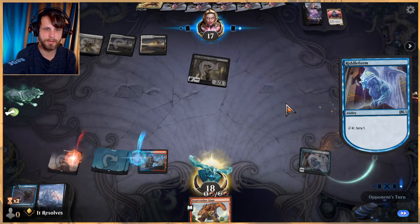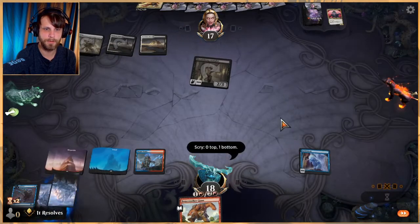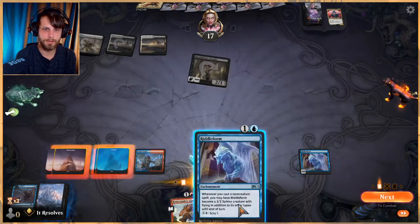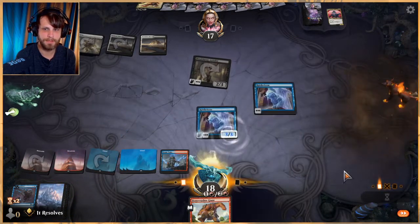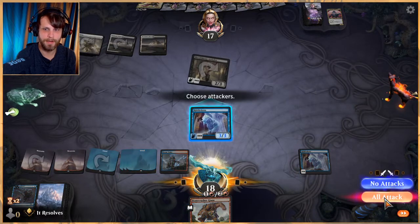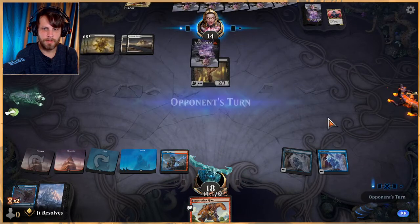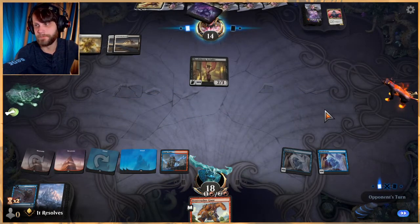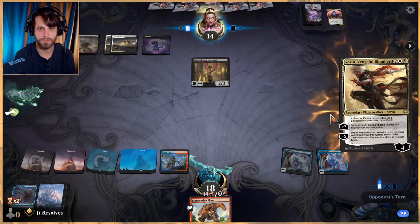Let's Scry. That's the great thing about this. Put it on the bottom. Another Riddle Form — I love that they activate each other, that's kind of fun. Let's attack and see what they do. They'll probably just play Sorin again, which makes sense.